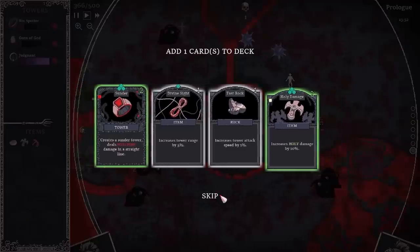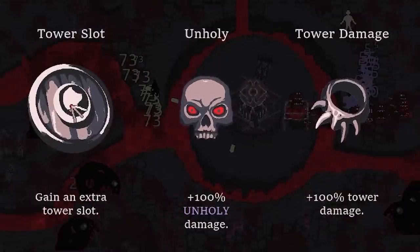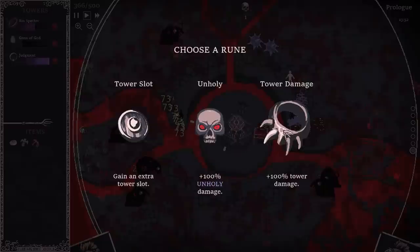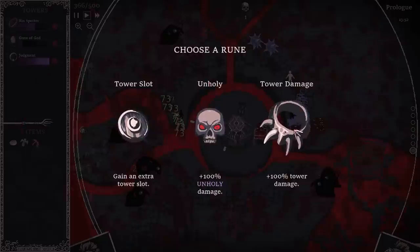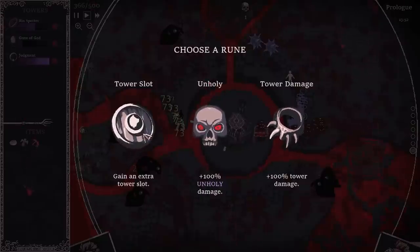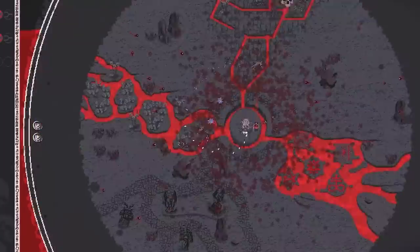Although both were the same, it literally didn't matter. We may as well add a green to our deck. Then we get a rune — do we go for another tower slot or do we double our damage? I don't know if that's 100% of base rate or 100% of what we have. I feel like adding an extra tower is probably the sensible thing to do here because then I can get that hellfire damage, which I'm pretty sure I need.